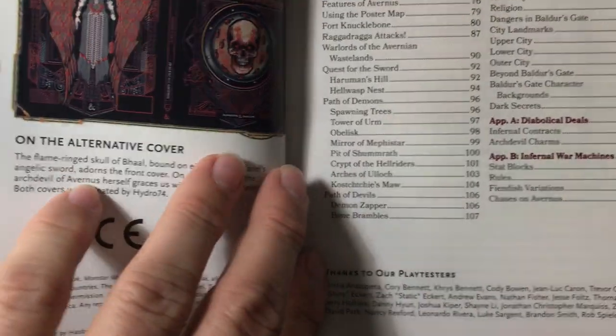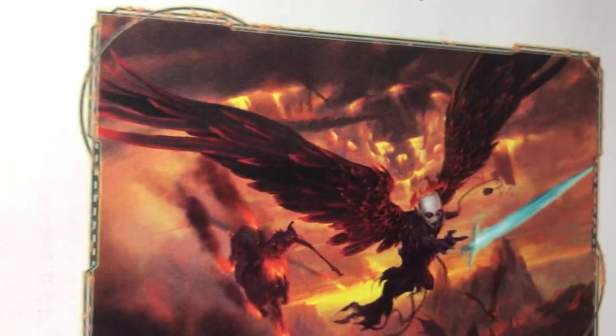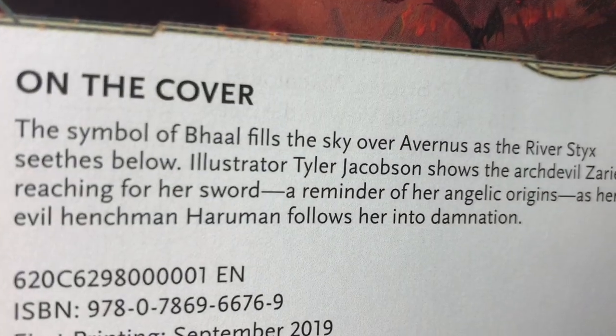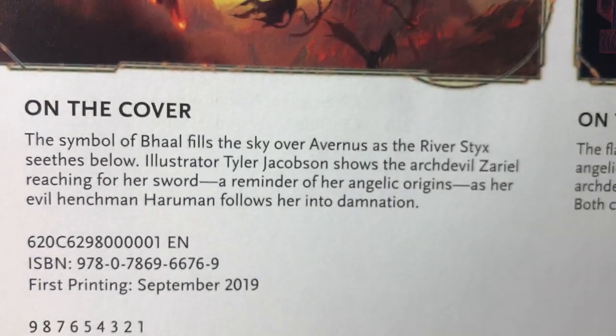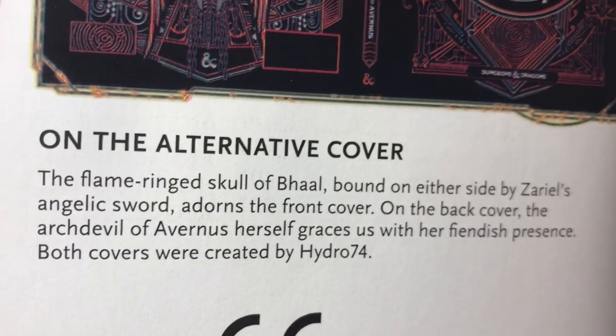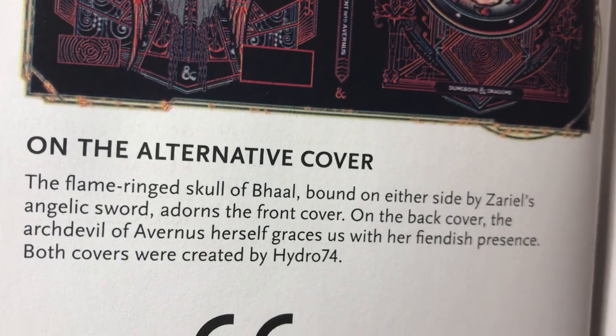This book just came out and I just picked it up. I did get the regular cover art, not the alternate cover art, but there's a picture of that included on the inside credit page. I have images of both and I'm not sure which one I like better, but the regular cover art is certainly kind of nice. It shows the symbol of Bhaal filling the sky over Avernus with the River Styx below. The alternate cover features the flame ring skull of Baal bound on either side by Zariel's angelic sword.